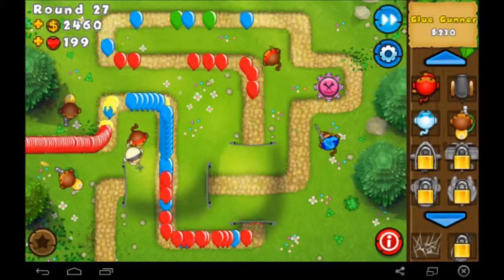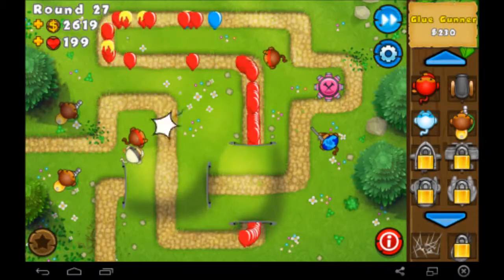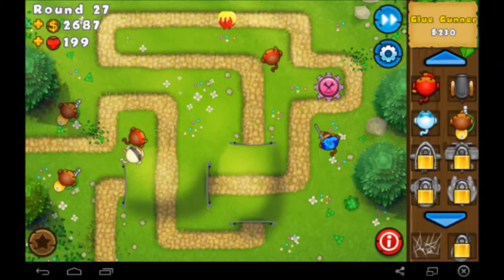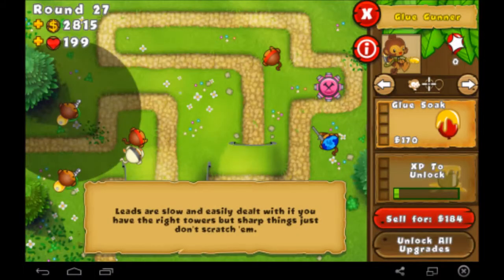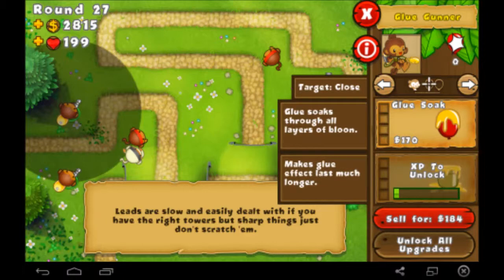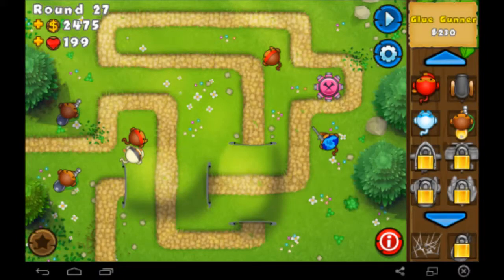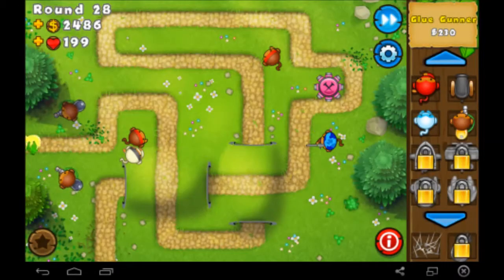The more towers you have, the quicker they'll upgrade — that's pretty simple. Round 27 and we're barely halfway there. Glue soak — after you pop the balloons they still have the glue on them. Lead balloons are slow but immune to anything sharp, they contain two black balloons. They're a special type that can only be popped by stuff that's not sharp. I upgraded the sniper monkey to where he could pop the lead balloons, that's why they got popped so quick.